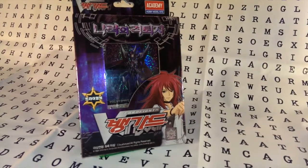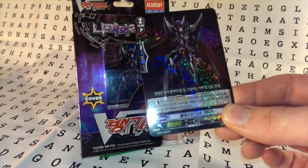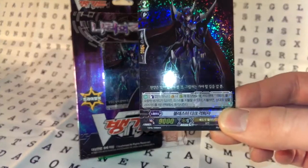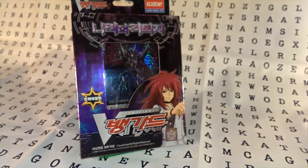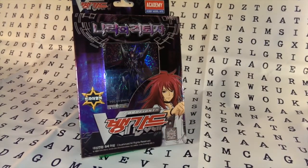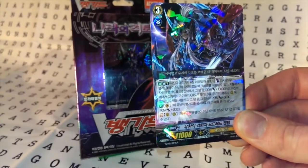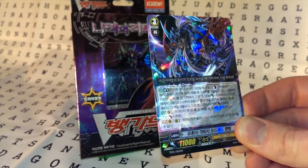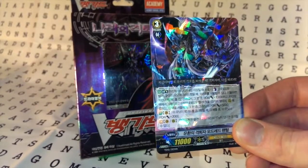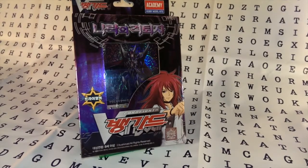And then after that we have the main event here - Mr. Blaster Dark. Counter Blast 2. When this unit is placed on the Vanguard or Rearguard, you may pay the cost and get rid of your opponent's Rearguard in the front row. After that we have Illusionary Revenger Mordred Phantom. Limit Break 4, Counter Blast 1, gain 10k, find a Grade 2, gains 5k. Thanks for watching guys.